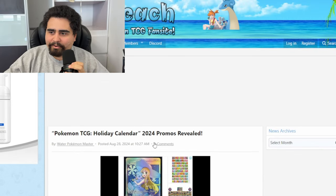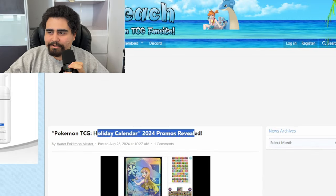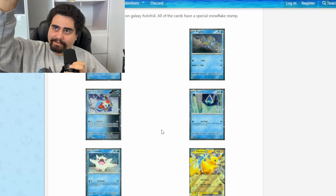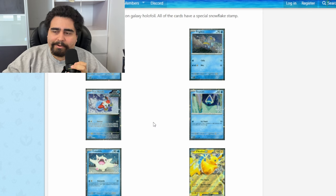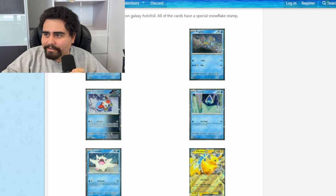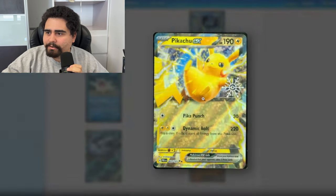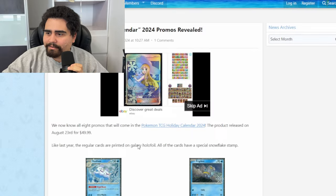Let's review the promos for the holiday calendar — some YouTubers have already shown it. The beautiful galaxy cosmo hall foils are really nice. There's a Pikachu with a snowflake. Not bad — very fitting.